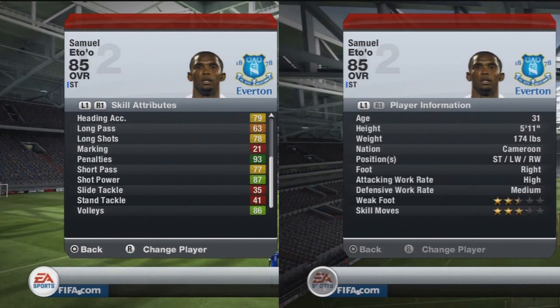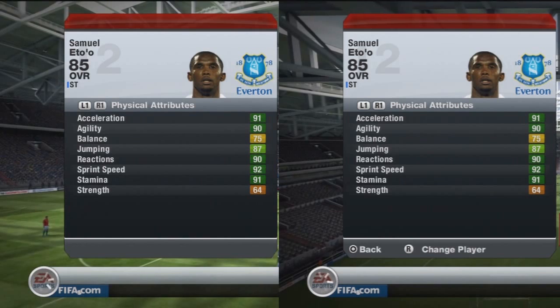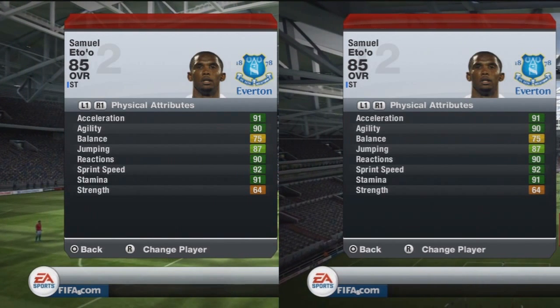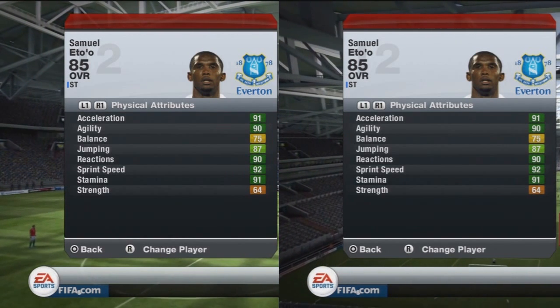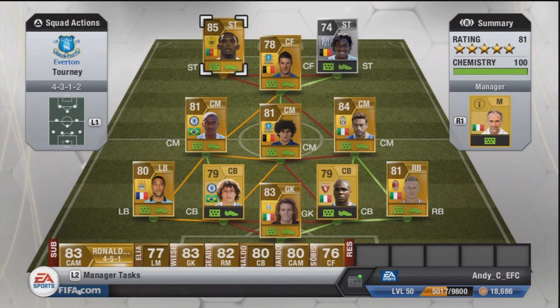However, you can see they are literally exactly the same — having six chemistry made no difference to his stats at all. The only way it could make a difference to how he played would be if EA have some form of script to make six chemistry cards play slightly worse than they should.